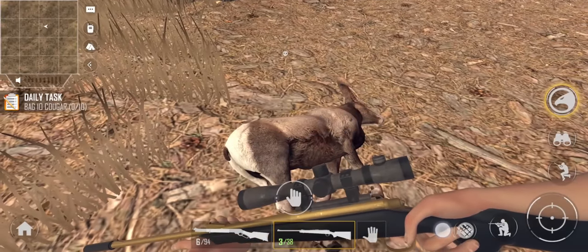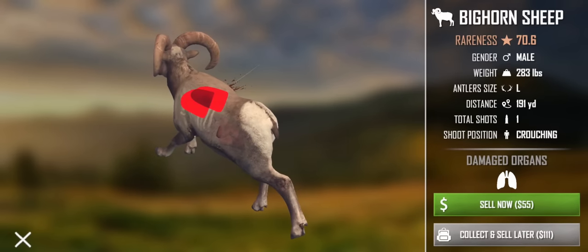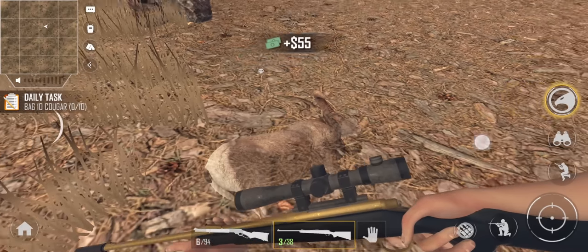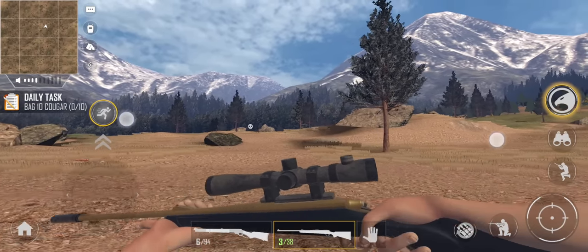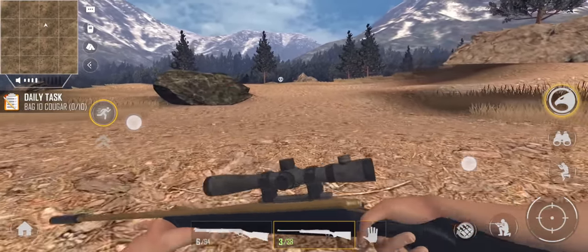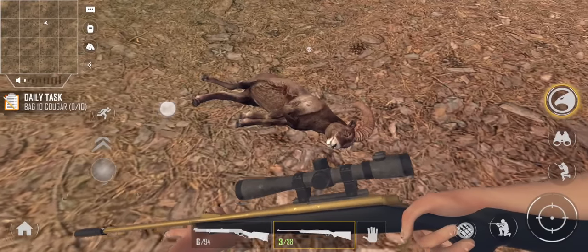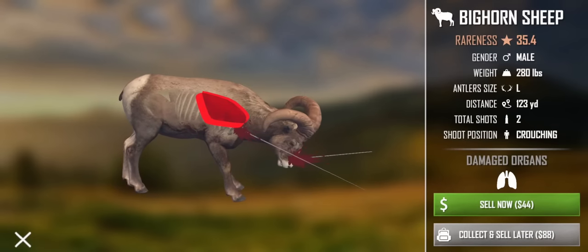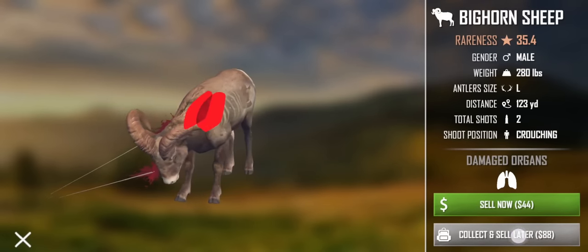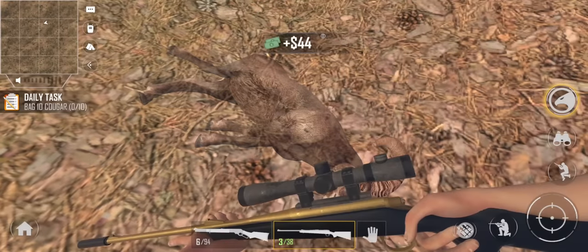He dropped his head right as I took that shot - I don't know if he's going to die. We'll take another shot and that is going to do it - we absolutely drilled that guy. Let's go ahead and claim the first one. This second one actually looked nicer from a distance but it's definitely a much smaller one than the first bighorn we killed. I only have one space left in my bag so I can't place both of them, so we're just going to sell this one.